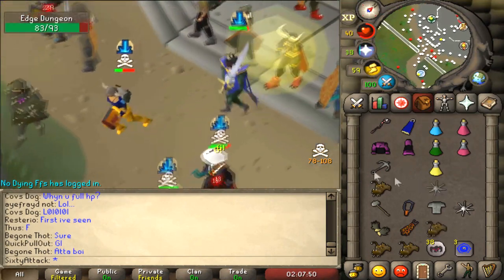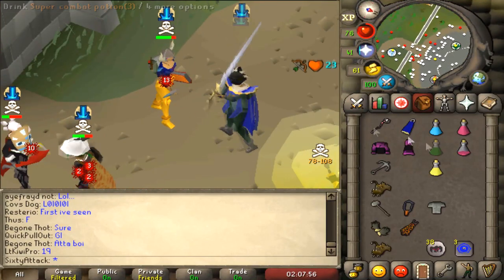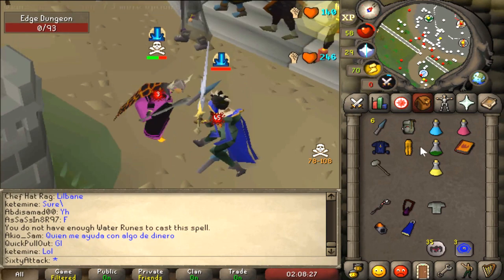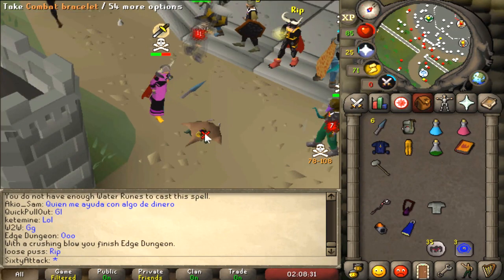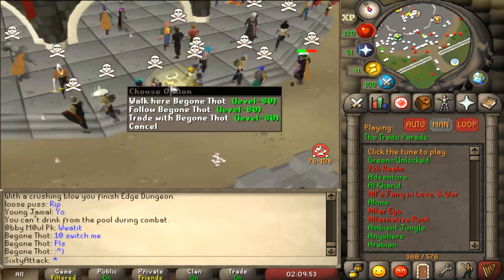Dragon claws! Fire out, we need a break. Oh we got him! Good fight man, bit of a delay on the g maul but at least we got him. Let's quickly loot the main staff and get out.